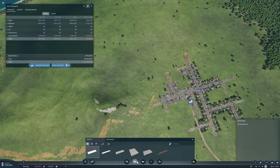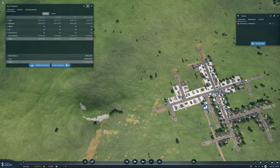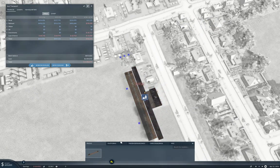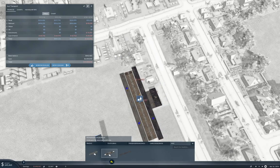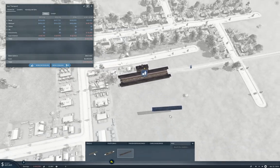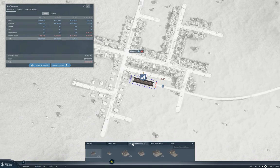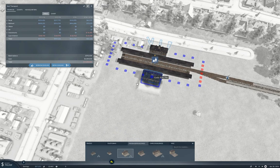Let's get started. We need to configure and add a track and a platform. For completeness, I should probably add a passenger building over on this side as well, so that when the town puts a road through there, we can connect to it.